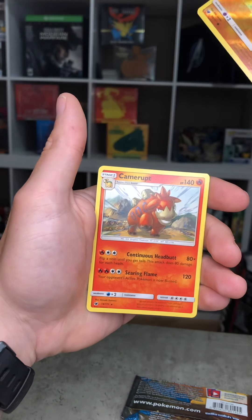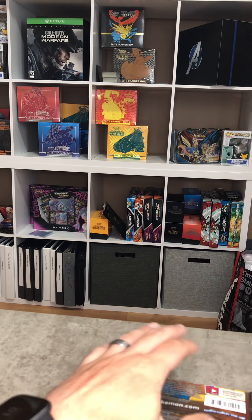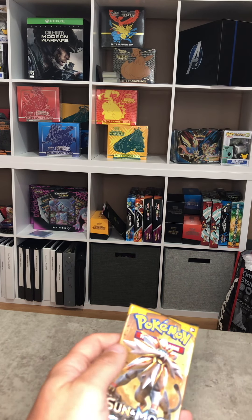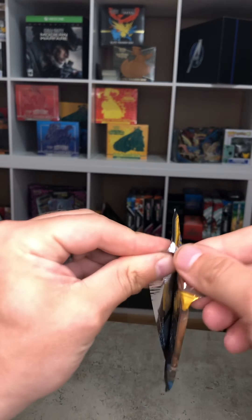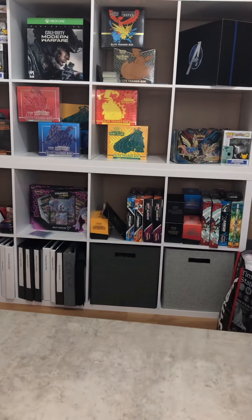Mankey's our reverse, and Camerupt is our non-holographic. That was our last one for Crimson Invasion. We're now going to get into the final Sun Moon base set pack, and then we'll dive into the Chilling Rains.